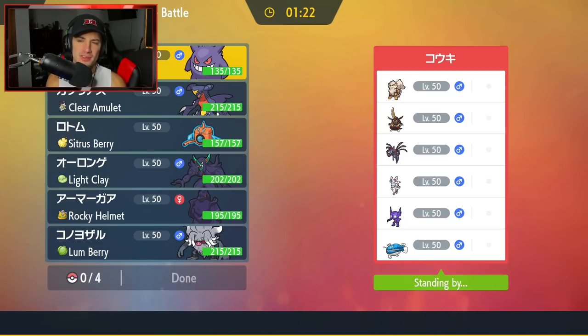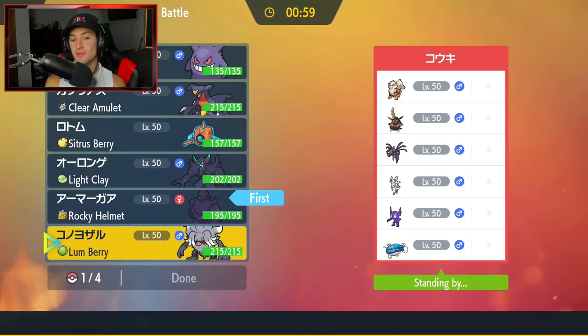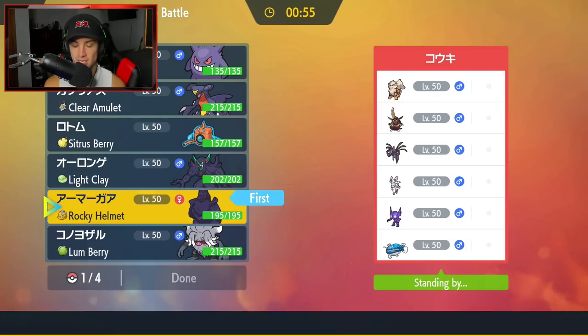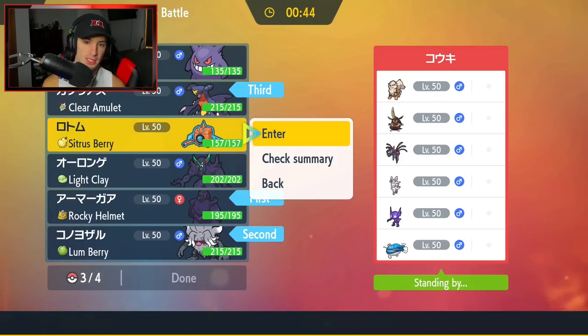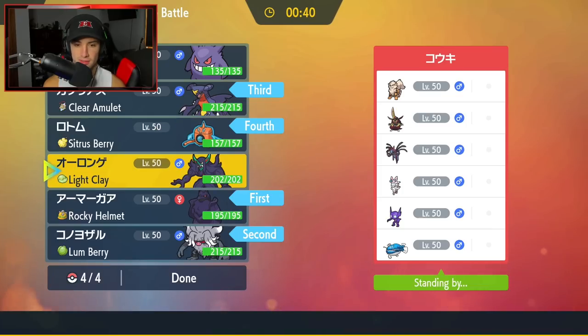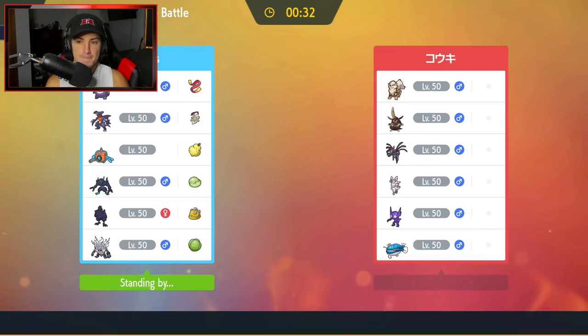Second match coming at you guys. Going up against a weird Dondozo team — it doesn't have Tatsugiri though, which is really throwing me off. How should I lead this one? I kind of want to go into Corviknight so if he wants to lead Intimidate, we can Mirror Armor that. I can also go in with Annihilape — if he wants to Intimidate, we can get that Defiant boost. Sylveon could also come out but Corviknight kind of checks that. I also want to bring Garchomp and Rotom — it just seems like our best bet. There's also a Prankster Trick Room with Sableye and I feel like we can check it.